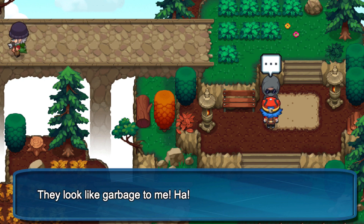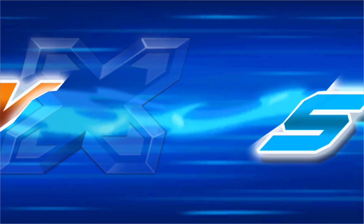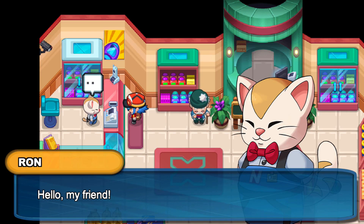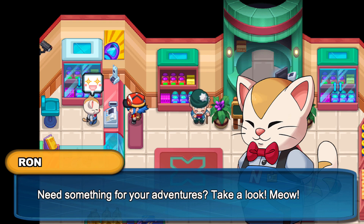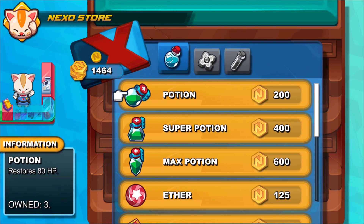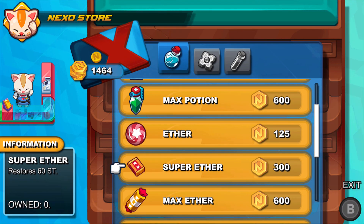When you're not progressing the story or battling Nexomon, the game takes place from a top-down perspective. While things start out simple enough — you have shops where you can purchase items and all of that — eventually things will open up. You can warp around the world at some point, which will help with travel because it's a fairly large world.